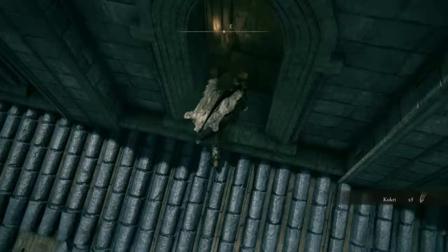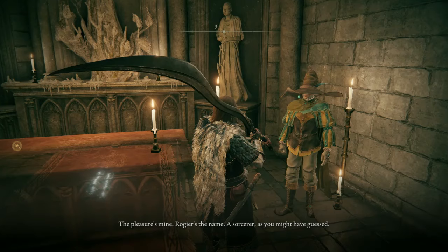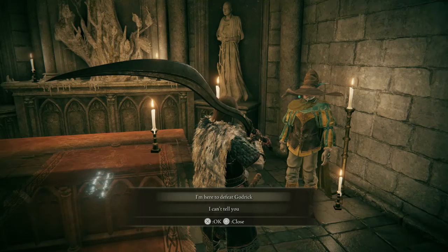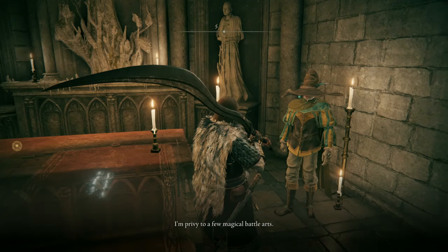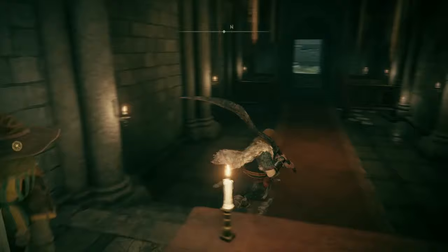Our only way to go is through this window — it takes us into the chapel, which is a safe zone, no combat. Here we find Sorcerer Roger. I'm here to defeat Godrick. He has three ashes of war to sell, and if you like to do a spellblade build, these are some interesting ashes of war — more suitable for spellblade builds.